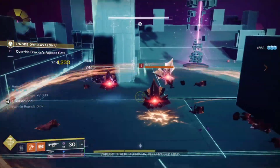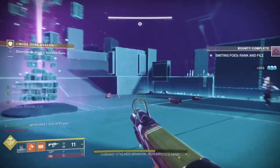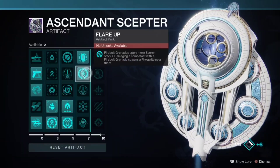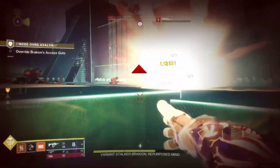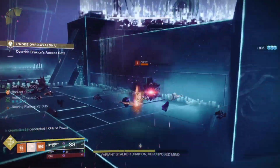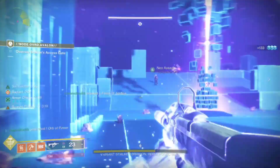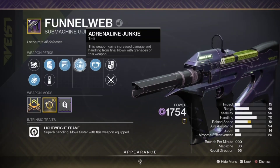From the artifact we have: Volatile Flow — picking up an orb of power grants our void weapons volatile rounds for 10 seconds. Solar Surge — collecting a fire sprite gives us an armor charge. Flared Up — firebolt grenades apply more scorch stacks, and damaging a combatant with a firebolt grenade spawns a fire sprite near them, so you don't even need to kill them — that's why it's infinity fire sprites, building back melee and grenade energy in a full loop. Bricks of Beyond — defeating a powerful combatant with a void weapon has a chance to generate heavy ammo. This build is perfect with any void weapon that has Adrenaline Junkie — increased damage and handling from grenade final blows.